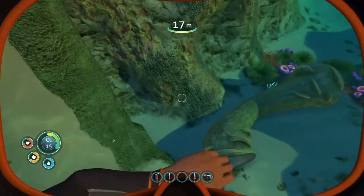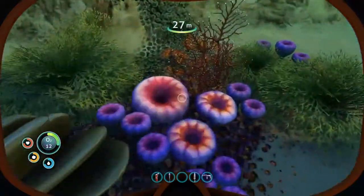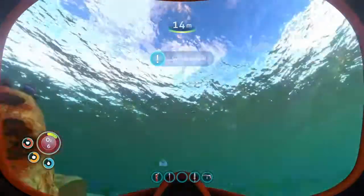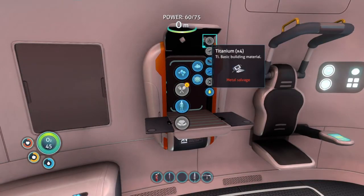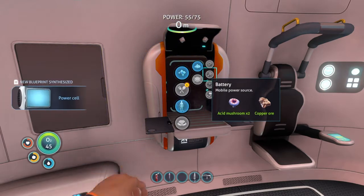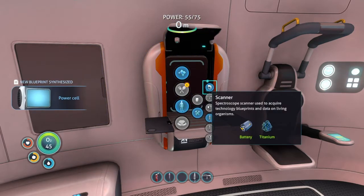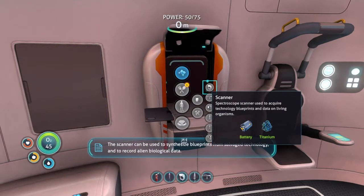Now we just gotta grab a couple of these little mushroom things — they're called acid mushrooms. We'll grab a couple of those, we only need one but we'll get a couple just because. And now we can craft a battery. We'll take one battery, and that should enable us to craft ourselves a scanner. Yep, there we go — scanner. That's definitely what we want. That's basically the most important tool in the game, or so I was told.